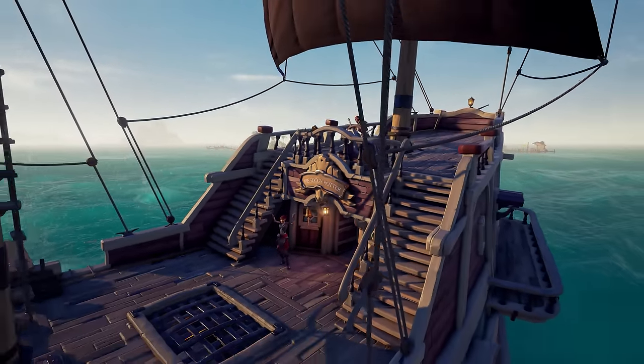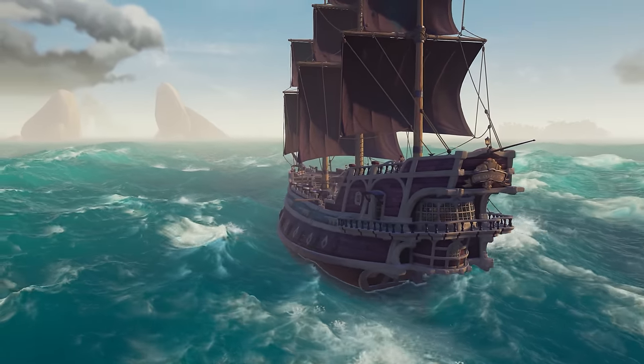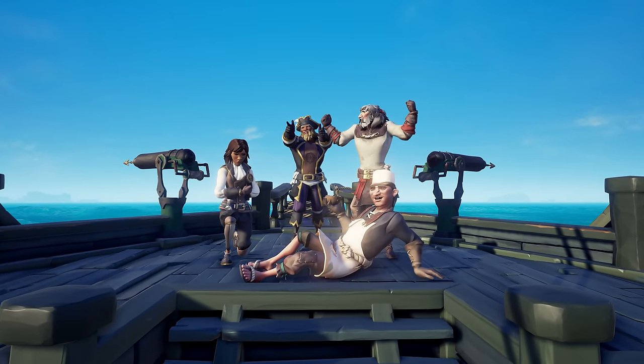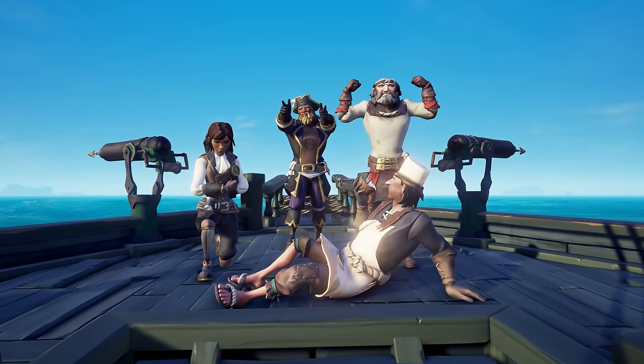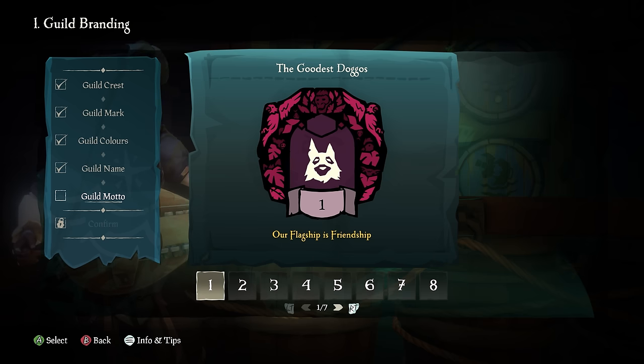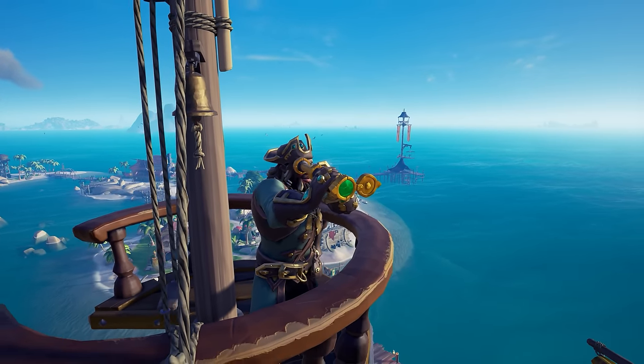A captained ship is more than just a convenience for your crew, however — it's the gateway to forming your very own pirate guild. As a captain, you can pledge your ship to create a guild of up to 24 pirates, choosing the guild's name, motto and emblem to be shown when anyone spies you on the horizon.